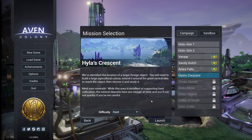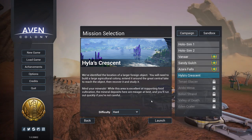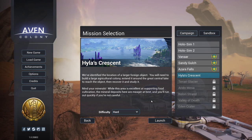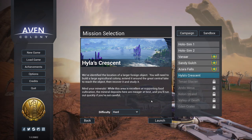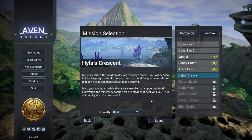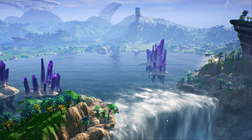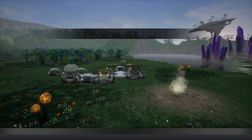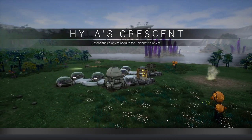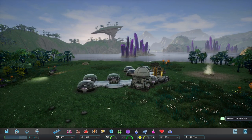We've identified the location of a larger foreign object. We'll need to build a large agricultural colony, extend it around the great central lake to reach the object, then recover and study it. Mind your minerals - while this area is excellent at supporting food cultivation, the mineral deposits are meager at best and you'll run out quickly if you're not careful. It's a lush green map though, so grand places to build food.